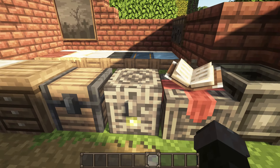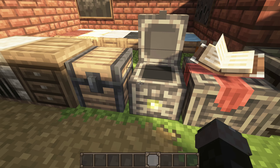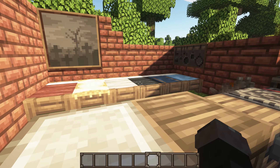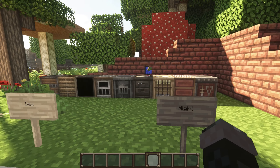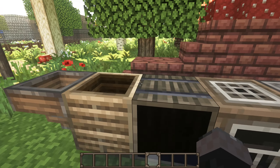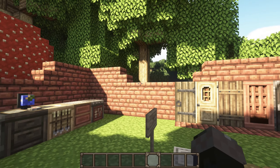And then these are some of the items. The chest looks a little odd. Doors look nice. Oh, look at this — a little globe! I haven't seen this in the updated texture pack. So I haven't seen the new 1.15 blocks yet in this texture pack.